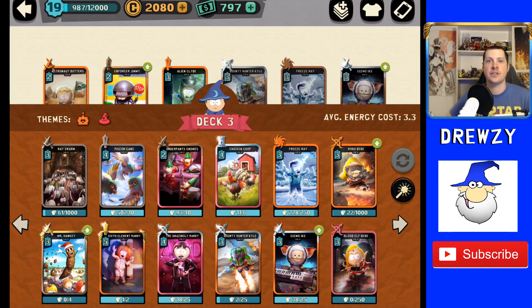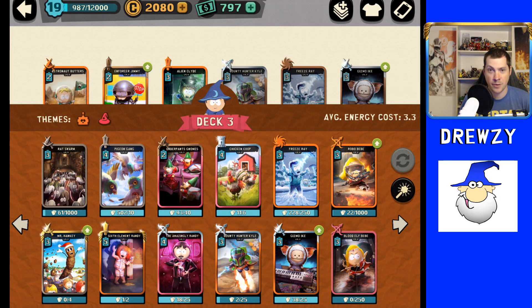Hey guys, Druzy here back again with another South Park Phone Destroyer video. Today's video is kind of a follow-up to yesterday's episode where we talked about who I thought the best baby was currently in the game. There were two babies that really shine above the others — Robo and Blood Elf Baby — which was a hot button topic, and a lot of people in the comments went with Robo Baby being the stronger of the two.